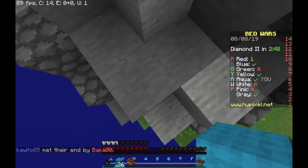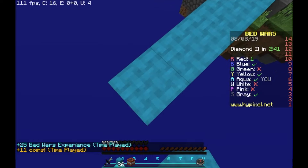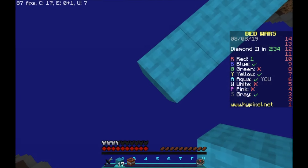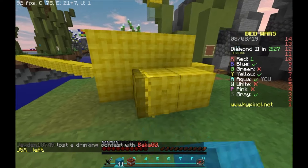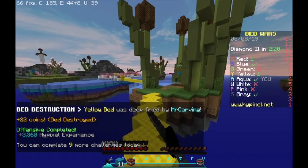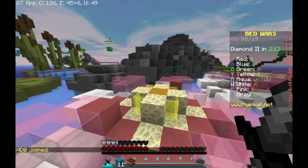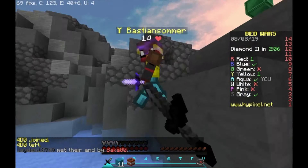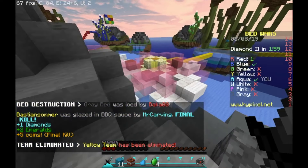I think they're putting obsidian down so let me hurry over there. They've got diamond armor, and like a normal bedwars player, they didn't even see me. Now let's go to the middle to get some stuff. We have grey team and blue team left — and you're absolutely stacked, no free gaming for me.